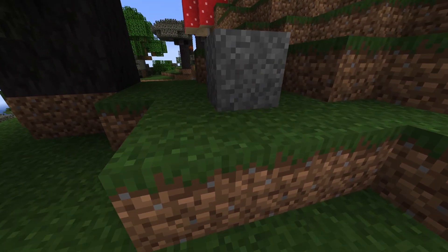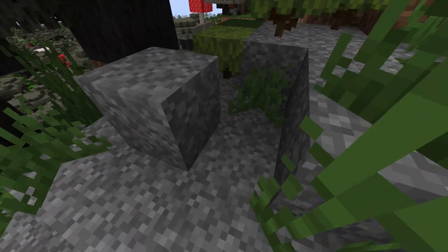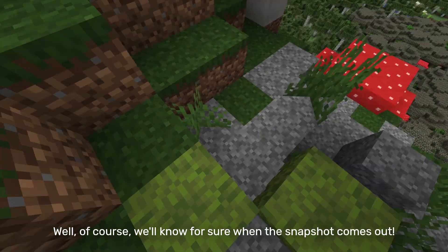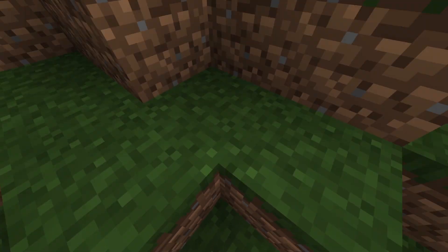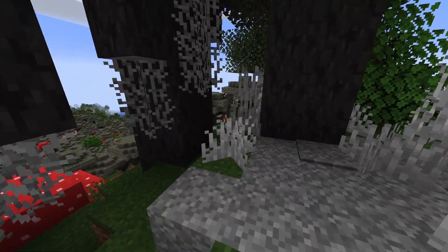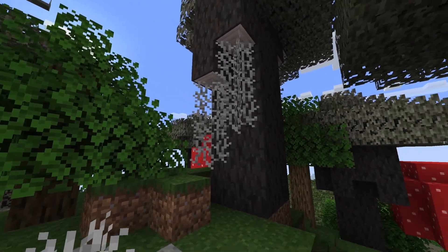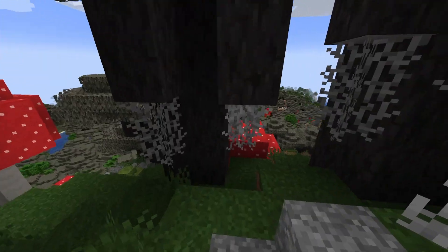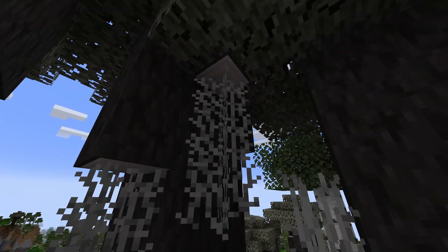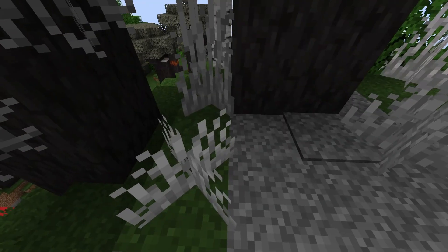Next up, the pale moss. Now this might just look like normal moss and it sure acts like it — it can be bone-meeled. But don't let its color fool you, because it has some tricks up its sleeve. This is the pale grass with the pale vines. I've been looking for a way to make builds spookier for a long time — dimly lit areas, darker blocks, uneven paths. I think these vines would really sell the illusion, as well as the pale grass. They look dead but sort of alive at the same time. The pale vines are great for spruce forests, like spooky mega taigas.